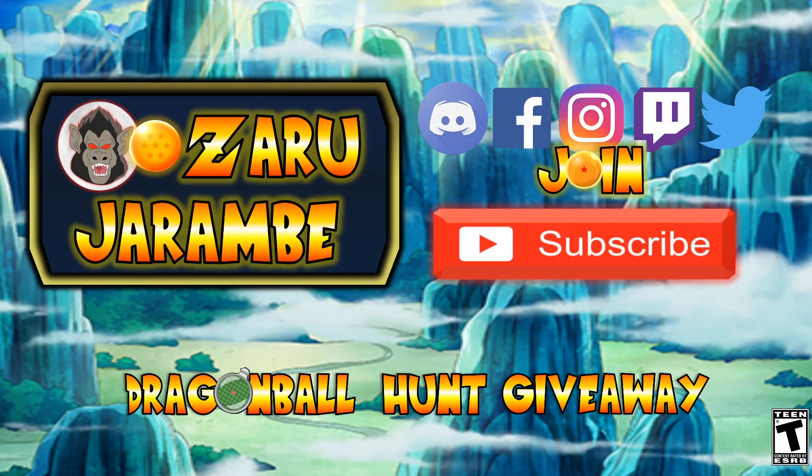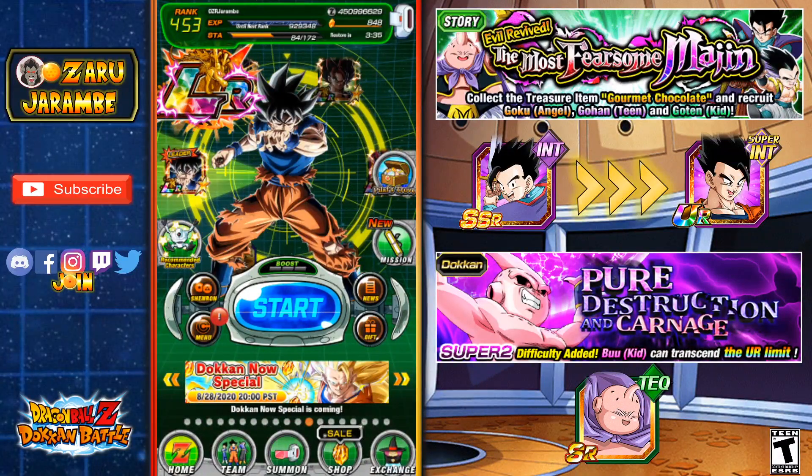Real quick, I just want to let you guys know I do have a Discord chat as well as some other social media pages — links for those are down in the description below, go check those out and support me there. Definitely join that awesome Discord community as well. If you're new to the channel, hit that red subscribe button and the notification bell to stay up to date. Drop a like on the video and comment down below if you have any questions. Also check out the link in the description for my upcoming 1,000 subscriber special Dragon Ball Hunt giveaway, taking place when the worldwide celebration campaign kicks off — some awesome prizes so stay tuned.